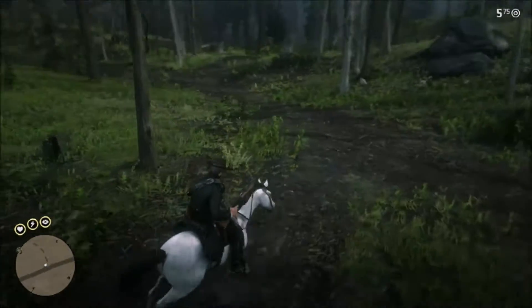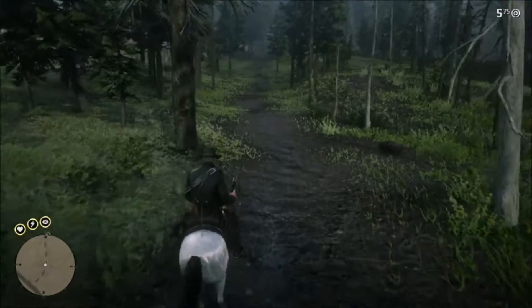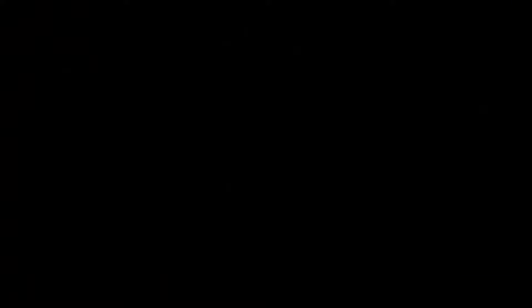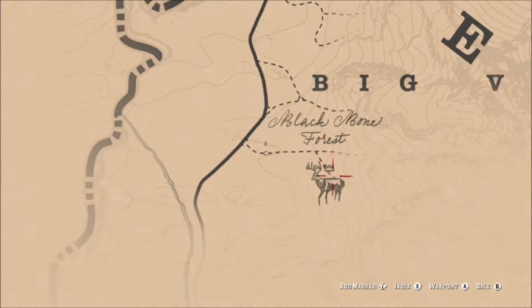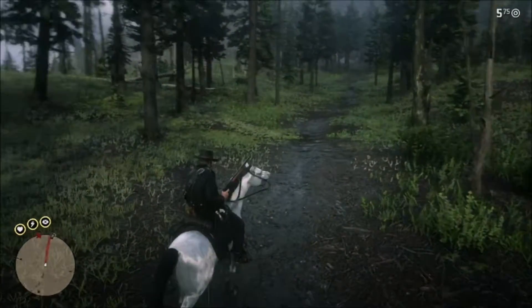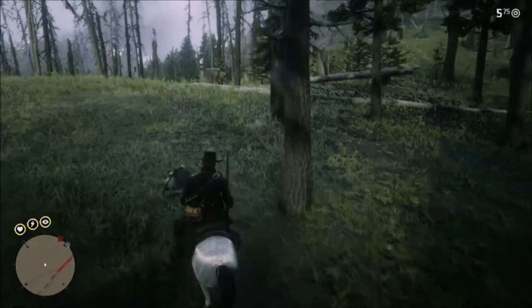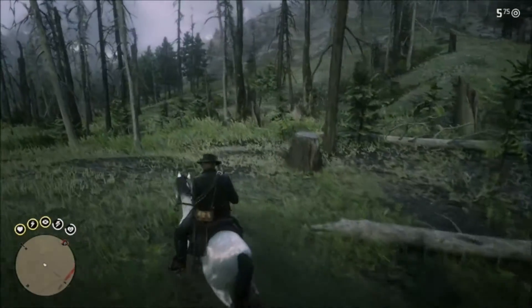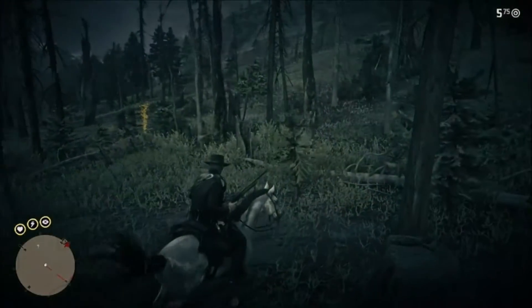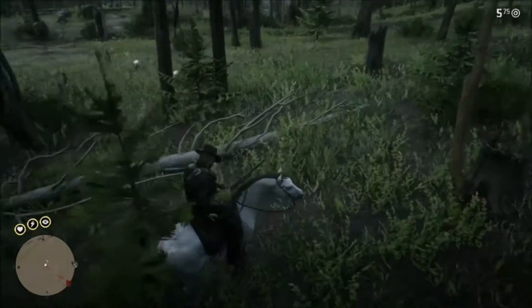Now this area that we're hunting in is one of the most dangerous areas in the game. If we open our map you'll see that the symbol for the legendary buck is down here below Blacbone Forest, however the first sign you'll find is right up by the F in Forest — so that's where we'll look. This is one of the most dangerous areas because I've been attacked here by wolves, mountain lions, and bears — a very dangerous area for your character.